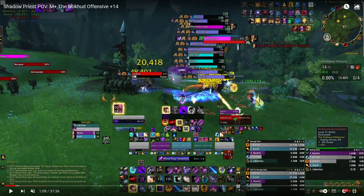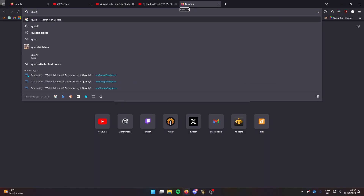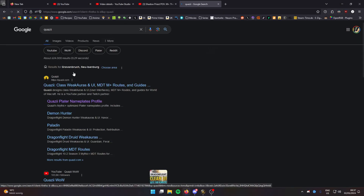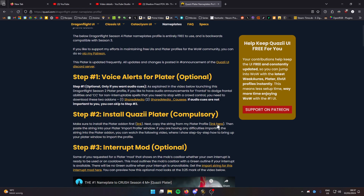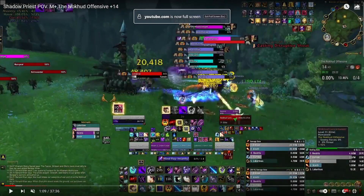First off, this is a Plater profile. The name plates and everything — this is a Plater profile, and the profile itself is from Quasi. You can find it and just download it from there.